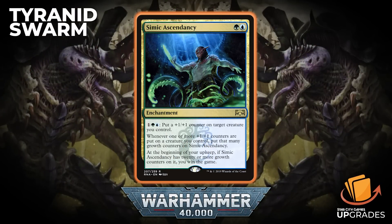One of my favorites: Simic Ascendancy — enchantment for one green and one blue. Pay one green and blue: put a +1/+1 counter on target creature you control. Whenever one or more +1/+1 counters are put on a creature you control, put that many growth counters on Simic Ascendancy. At the beginning of your upkeep, if it has 20 or more growth counters on it, you win the game. It's an enchantment you have to kill — it's a win-the-game card.